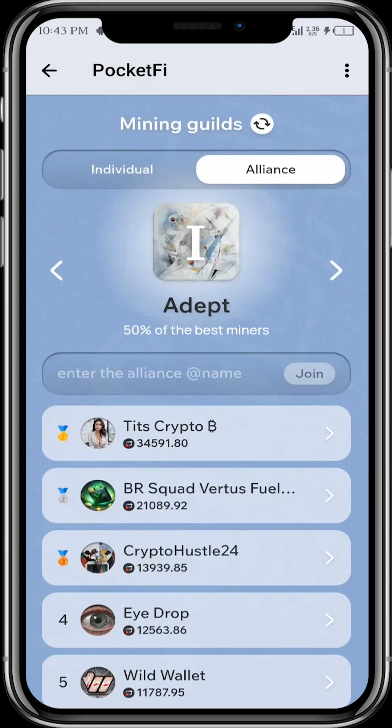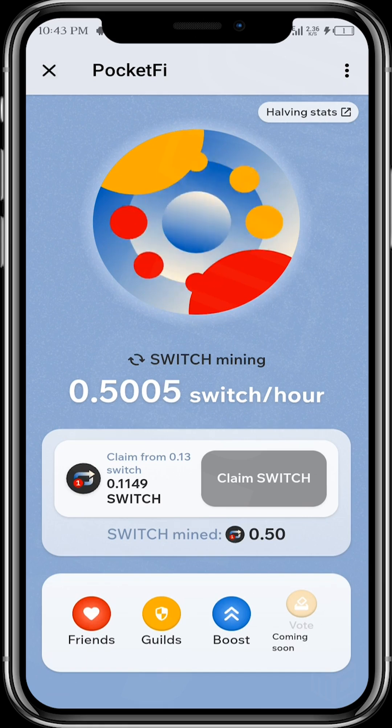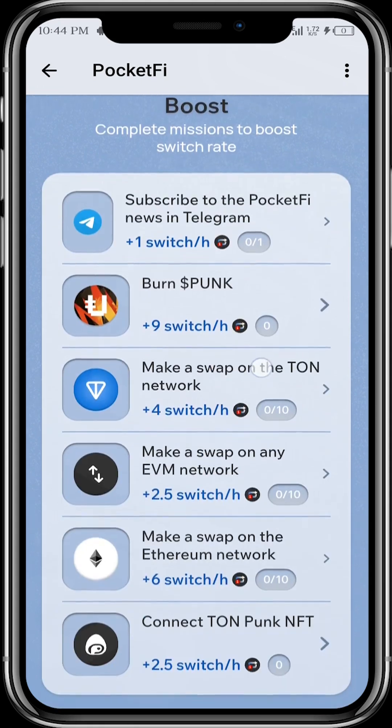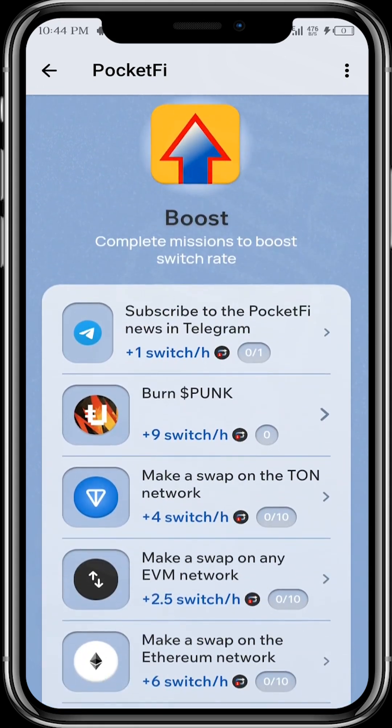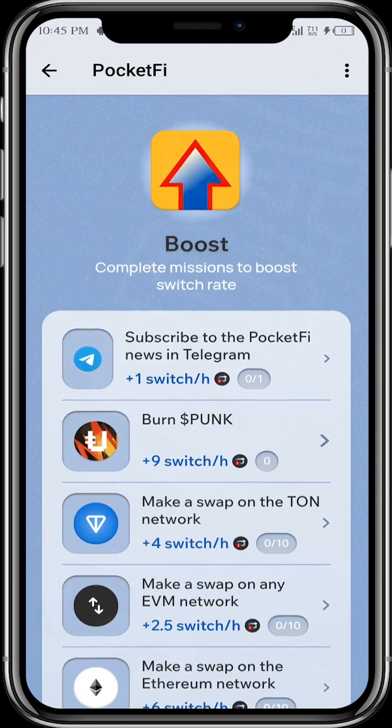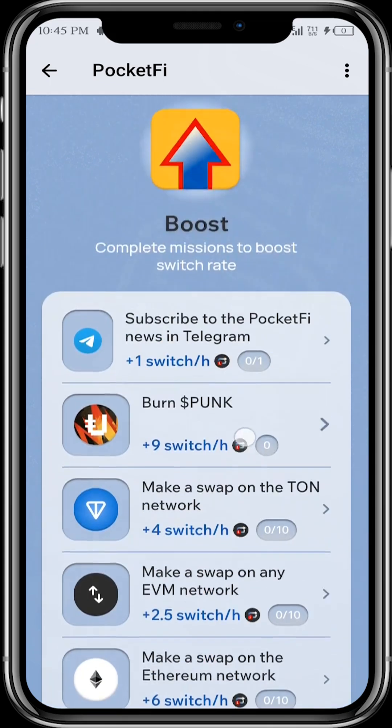Let's go back and come to Boost. Over here are tasks that you can complete in order to boost your Switch earnings. For example, this one says 'Subscribe to Pocket 5 News in Telegram' — if you do that, you will earn an additional Switch per hour. You can complete as many of these tasks as possible to rank up your Switch earnings.